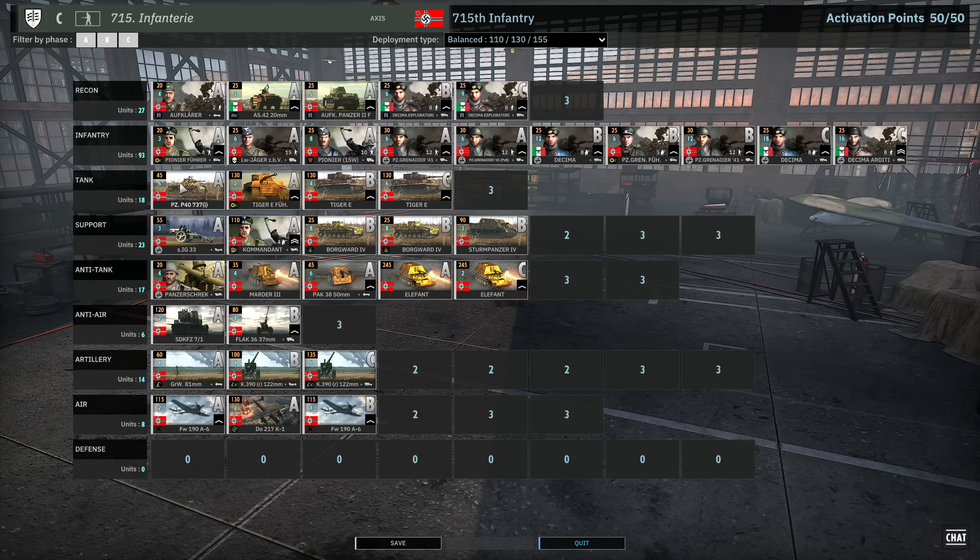I've got the Panzergrenadier 41s with Panzerbüchse in Phase A to deal with transports, plus a standard line infantry card. Decima in B with Panzergrenführer and more Panzergrenadier 41s for nice chunky Panzergrenadier squads. Decima in C and Decima RDT in Phase C as well — plenty of Italian infantry supplemented by the recon tab for close-range infantry later on. The tank tab is going to be P40s in Phase A with Tiger support, and then Tigers in B and C.